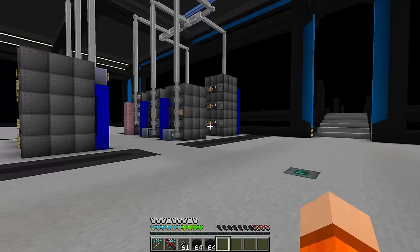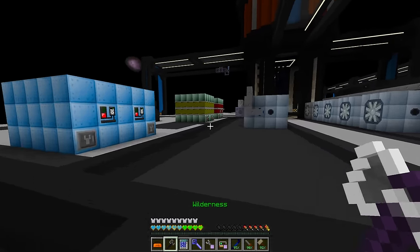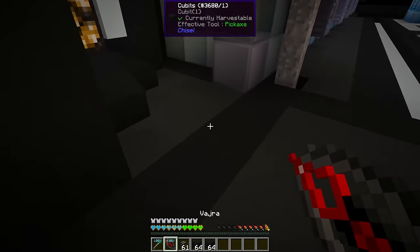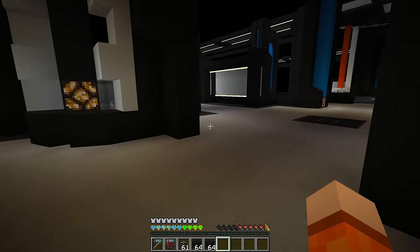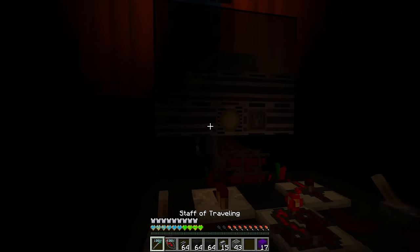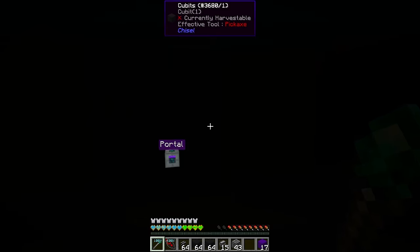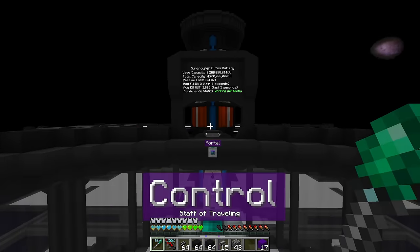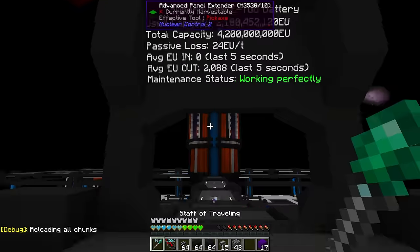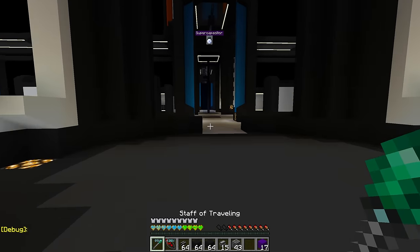I've been running around trying to determine if anything is going to break permanently once we take our system offline. The only thing that comes to mind is the turbines are no longer going to receive fuel, since these are supplied via Applied Energistics fluid export buses. Although we do buffer a full supertank of benzene for every set of large gas turbines, plus we have our Lapitronic supercapacitor which is essentially storing energy. We're at 2.1 billion, so even if the system disconnects we'll have enough power to turn it back on.